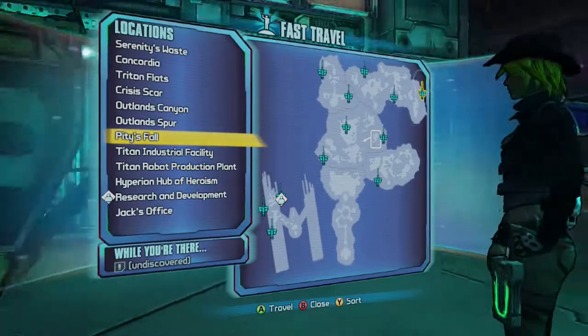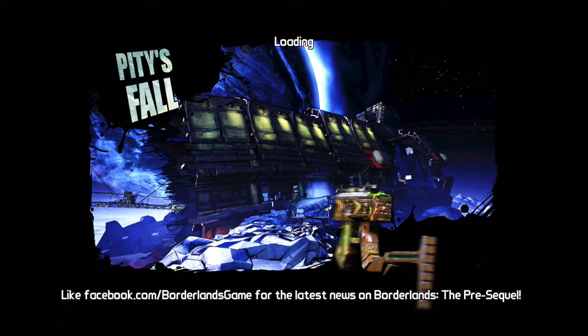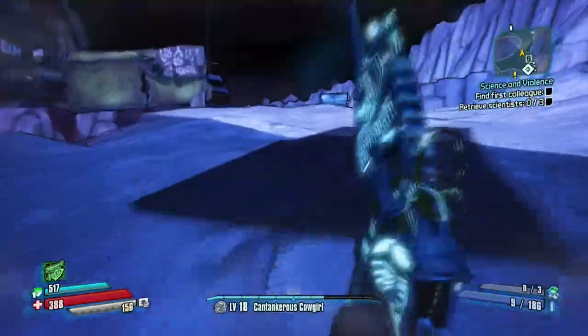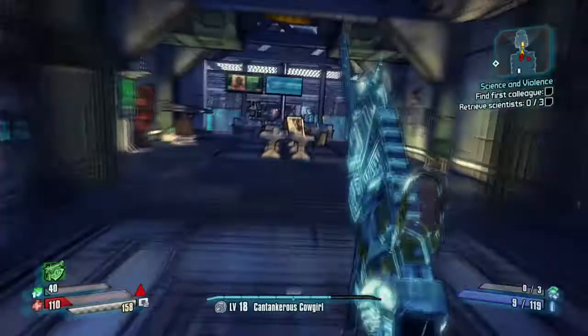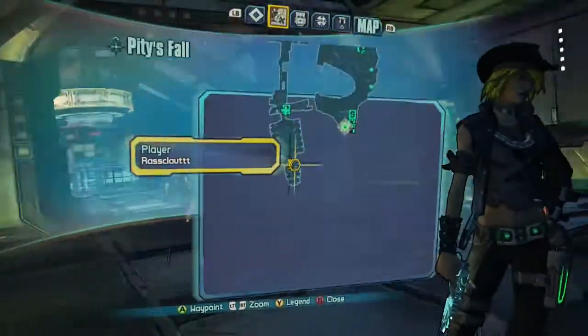This mission can be found in Pity's Fall right after the boss area where you fight Bosun. If you remember the Skipper, who after that mission turns into Felicity, it's right before you enter her chamber. Right here you see me go to the side mission and pick it up.